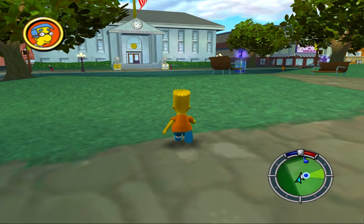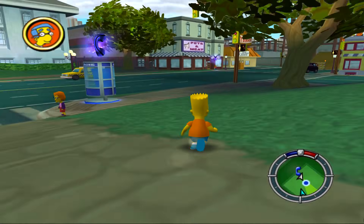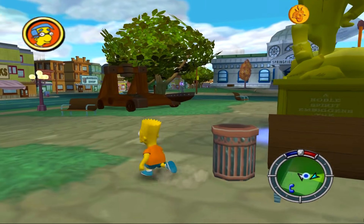I was walking through the secret backyard of Mr. Burns — that you access via the power plant — at normal speed the entire time. And you guys were like, 'You know you can sprint, right?' And I'm like, 'Wait, what?' And yep, you can sprint. You can go faster. But welcome back to the playthrough, ladies and gentlemen.